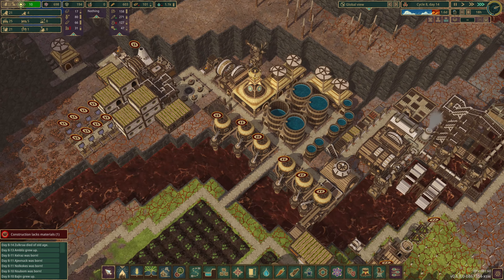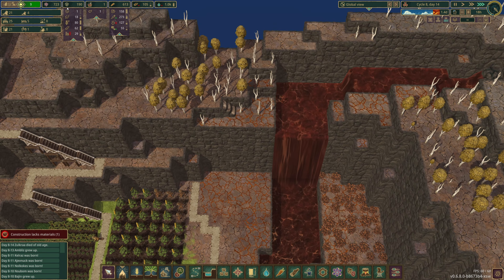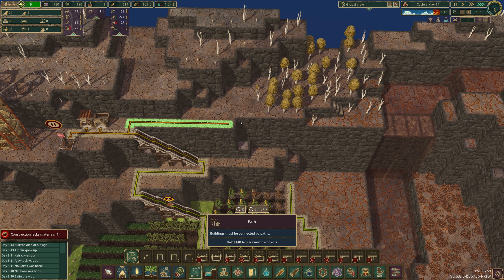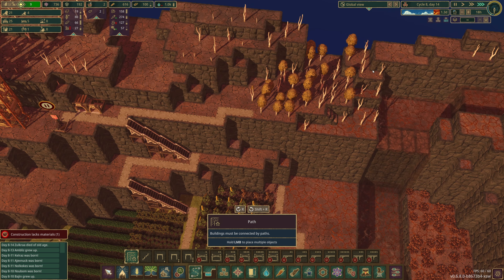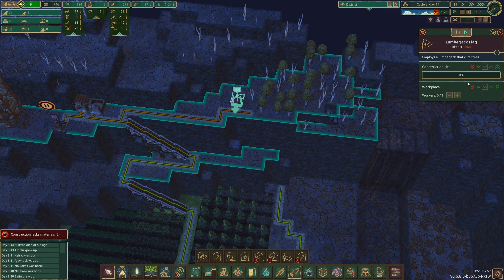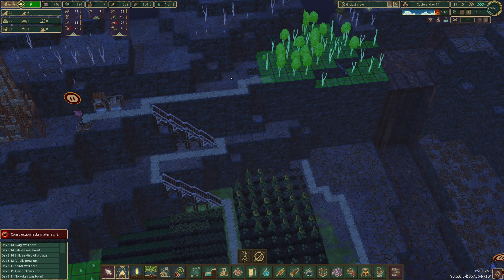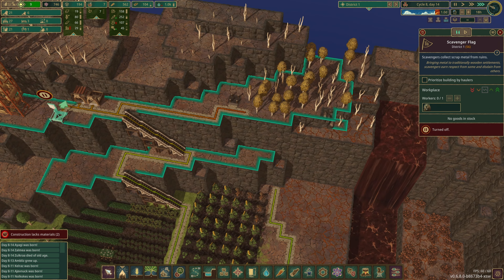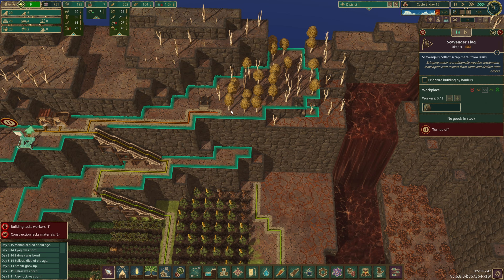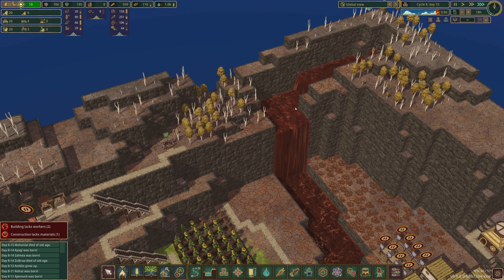So we're just waiting for gears on that now. We're waiting for the science on the observatory. For the longer term I want to get rid of all of these trees — we don't just want to throw them away because the logs are pretty precious at this stage. I'm going to put in a lumberjack up here and mark these trees to be cut. When there's a free beaver they'll come up here and cut down some trees. We could make that a normal priority job. But yeah, the lumberjack doesn't need to be permanently staffed.